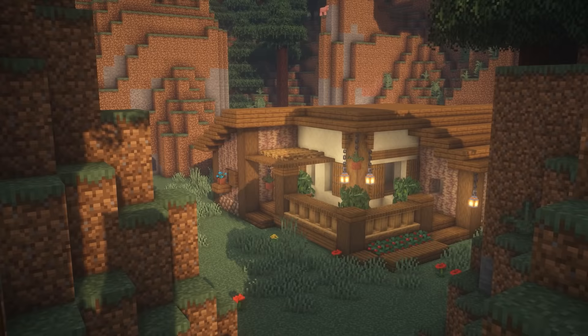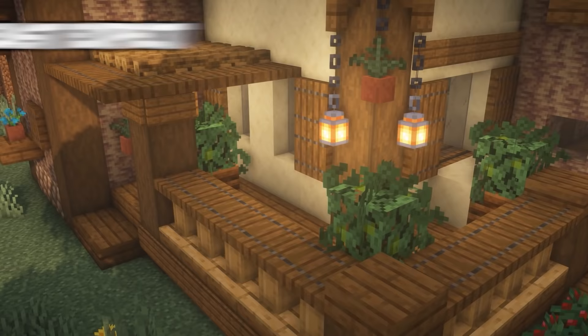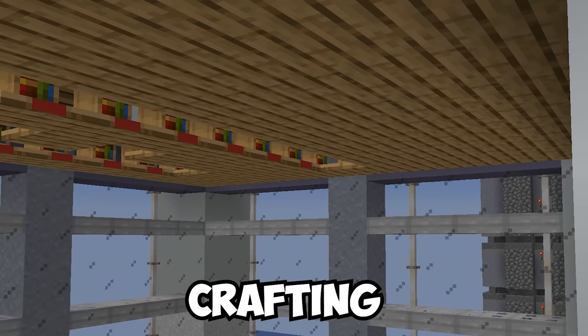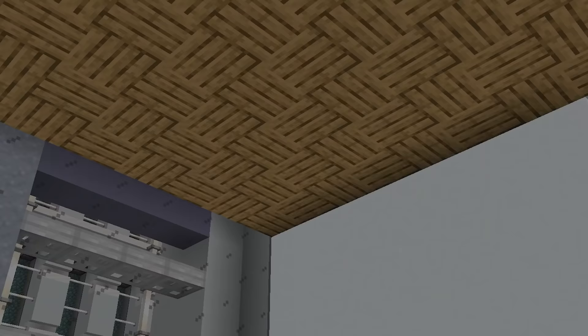Number fifteen: if you follow professional builders, you know the least expected blocks can be the most useful. In the base game there's no way to angle wooden planks, meaning you're usually stuck to one direction — unless you use lecterns. Put planks into a crafting grid and you can use the bottom texture to get a rotated plank roof for your house.